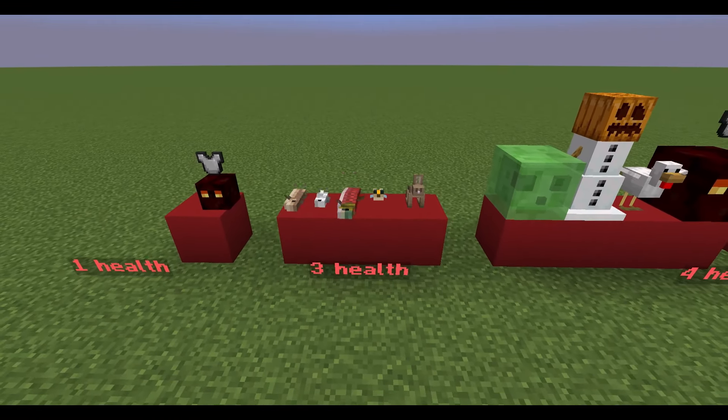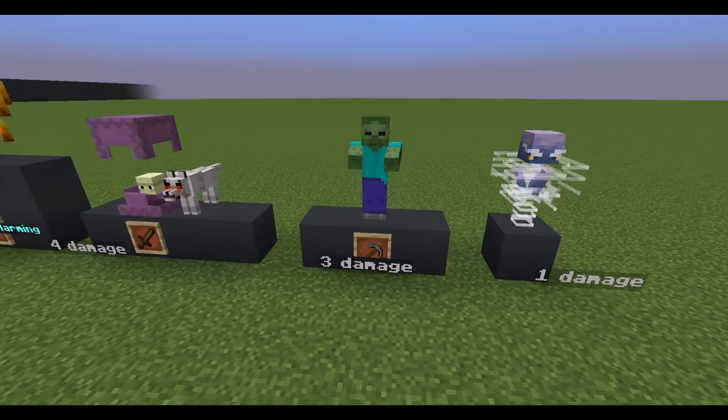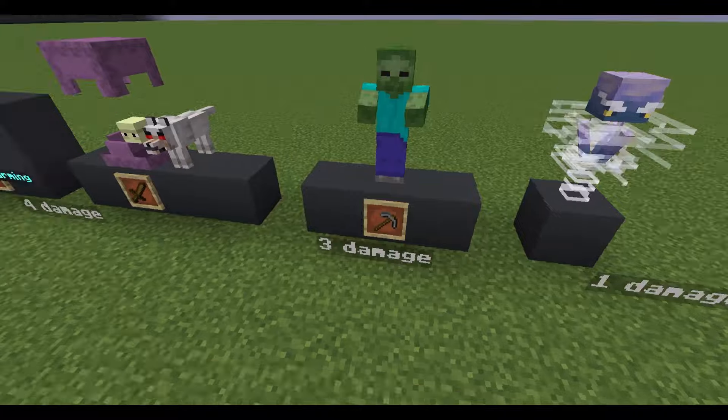All types of fish as well as rabbits have three points of health. A standard zombie deals three points of damage, and a player can deal the same damage with a stone pickaxe.